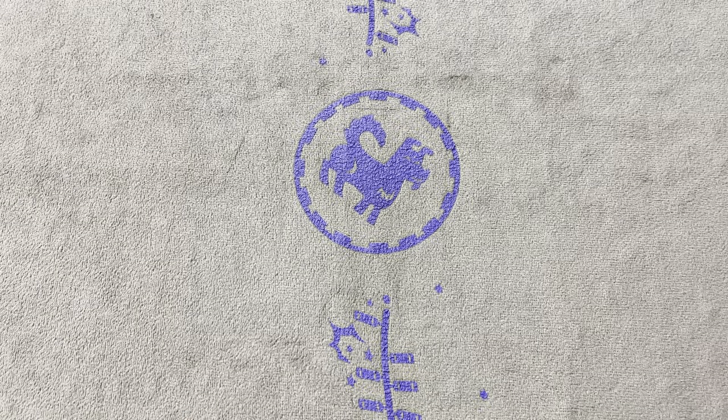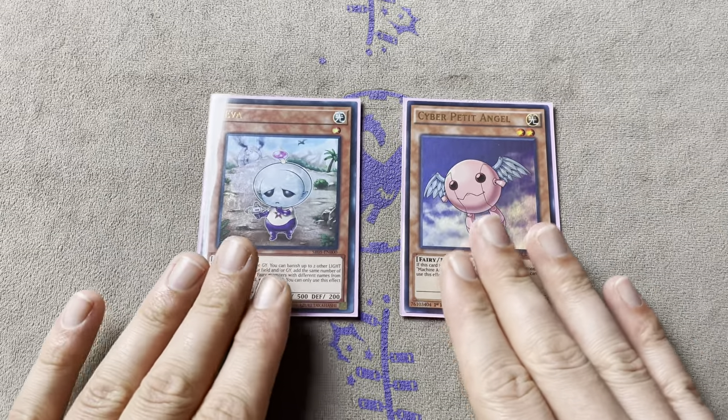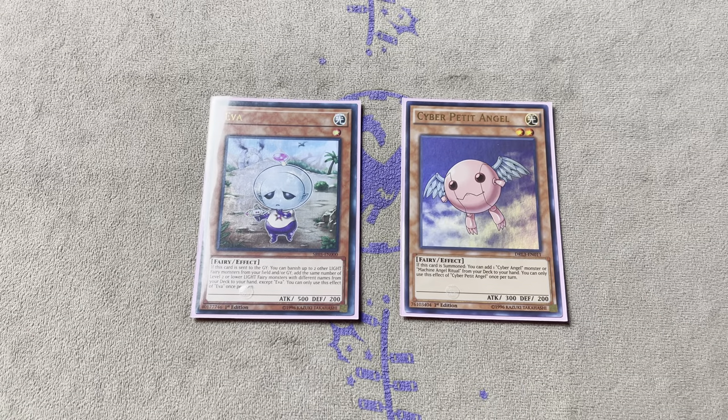Moving on to the fairies - that's it for the Drytrons, you should be able to pick those up for fairly cheap. For the Weenie Fairies we have Eva and Cyber Petite. Eva is maybe $5, nothing too expensive. Cyber Petite is rather cheap, it's a common so it's not really hard to pick up. Eva is $5 so you're going to need this card no matter what.